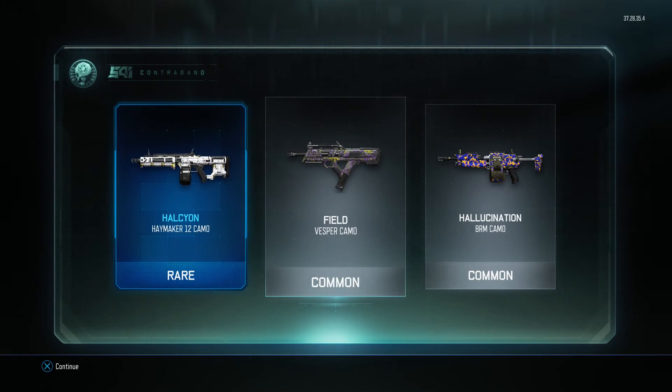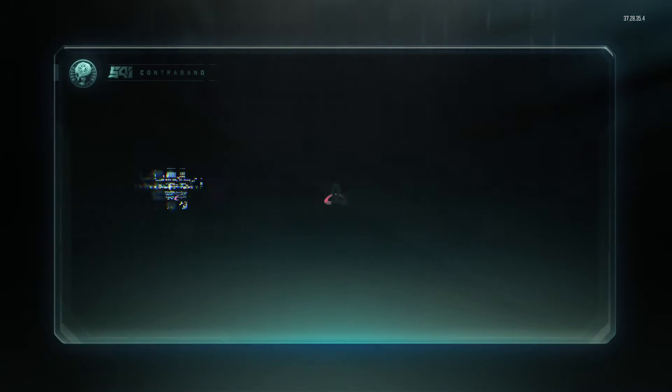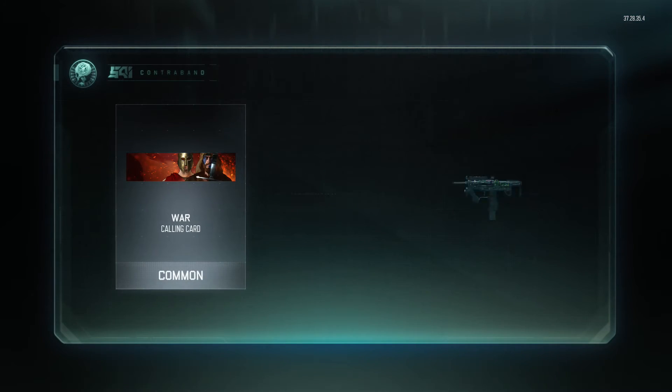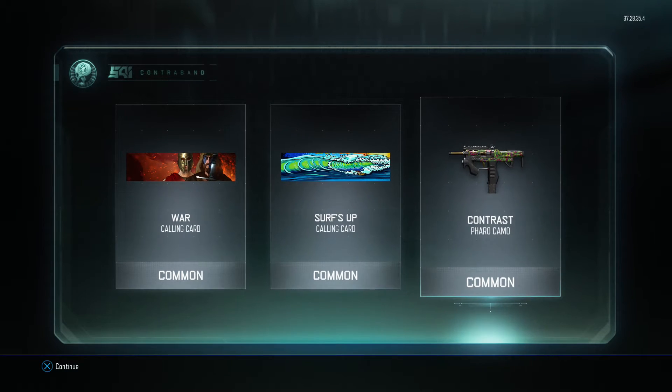I don't know, the Field camo's not that great, but it's something — at least for the Vesper. I think we have two or three more to go, we're blowing through these. War calling card, Surfs Up once again, and Contrast on the Pharaoh.